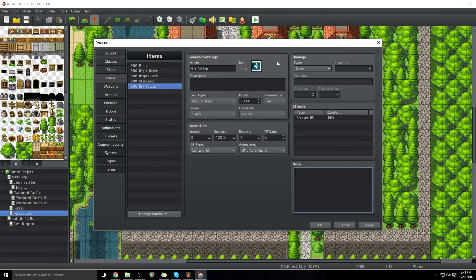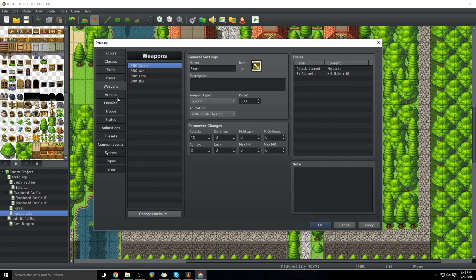So we've gone ahead and made an item — it's pretty easy. But what about weapons and armors? Those are other types of items that are very specialized. Let's go into Weapon. For the most part, weapon and armor are very similar, so I'm just going to cover one and talk about the differences. Let's create a new weapon — change the maximum and add a new one.